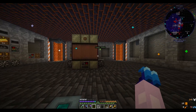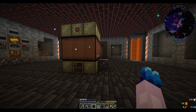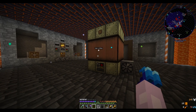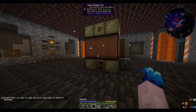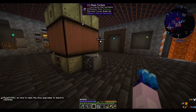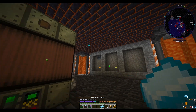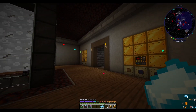It does appear that we're going to need eyes of ender to progress any further into Spectrum. In order to do that, we need a chemical reactor, which requires a bunch of aluminum. What I've done is gathered a bunch of bauxite that we have turned into blocks, which we can exchange one for one inside this brand new EBF. Four fresh ingots right off the bat.